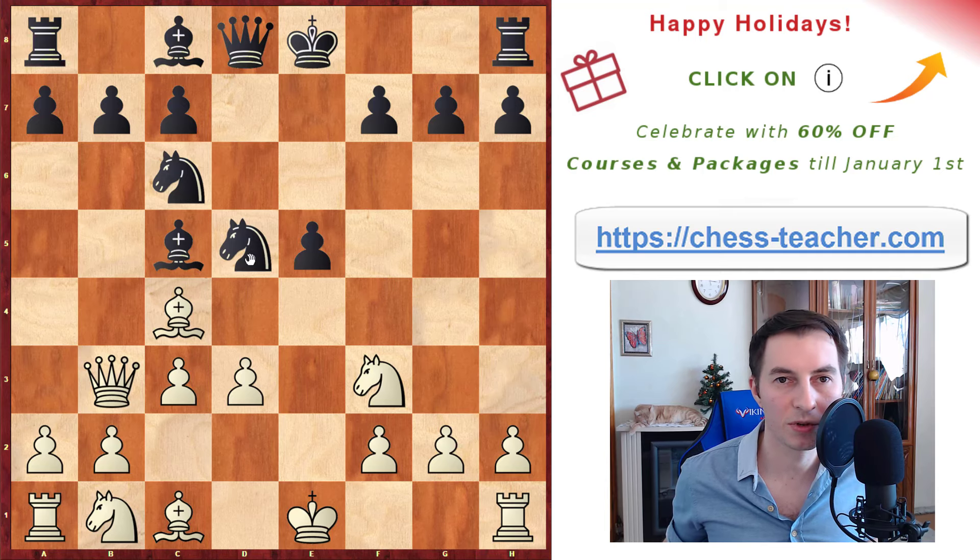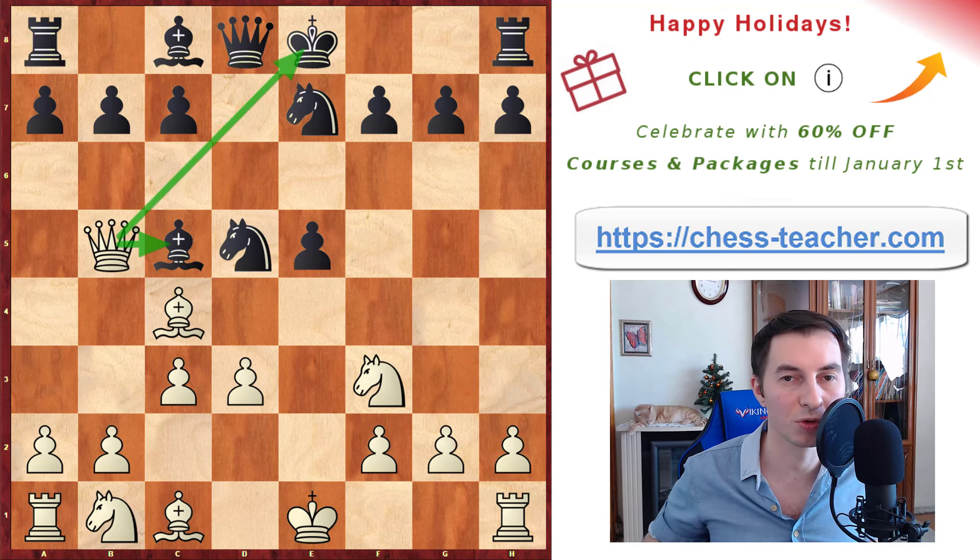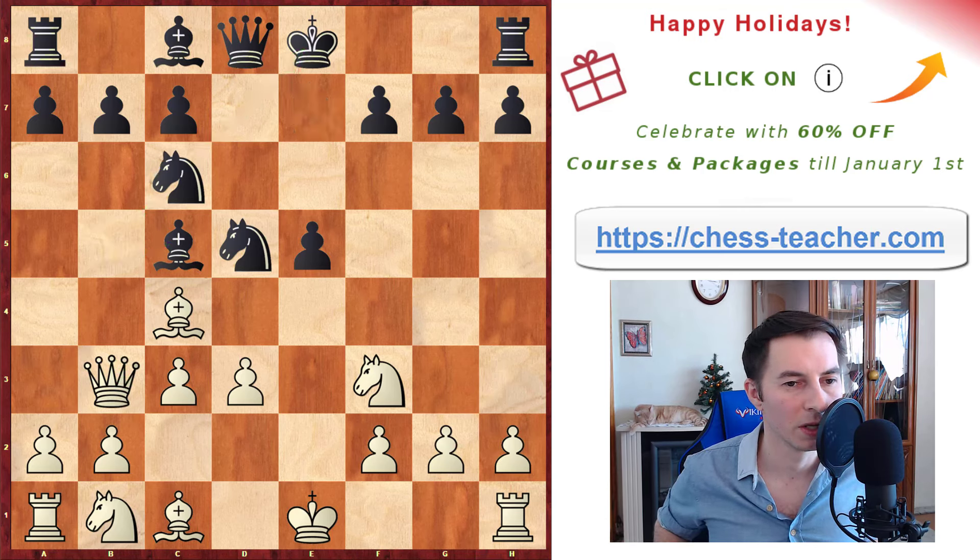What can black do? Since they can't move the knight away, they have to protect it somehow — either with a bishop or with a knight. Both options are losing, by the way. If the knight goes there, then queen b5 is a simple, elegant double attack. It's very effective because all the previous moves were so natural for black.